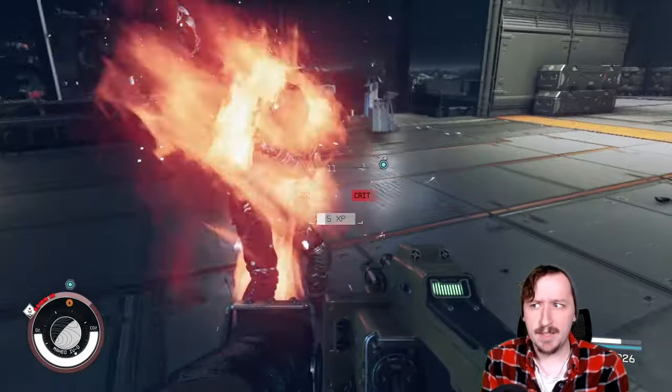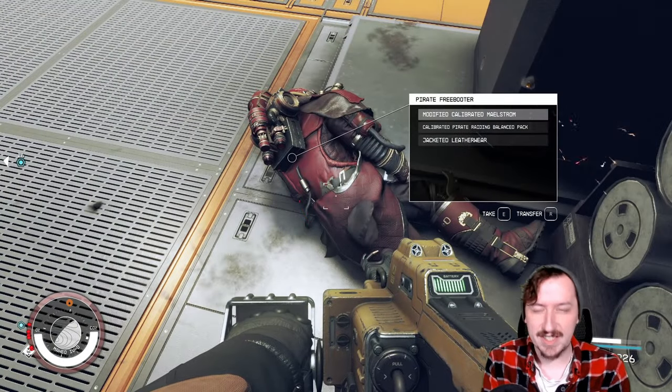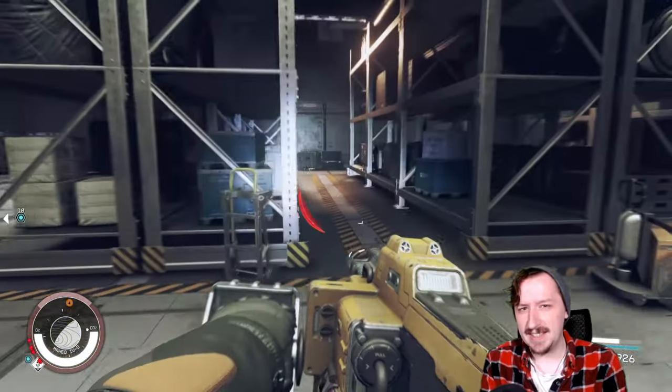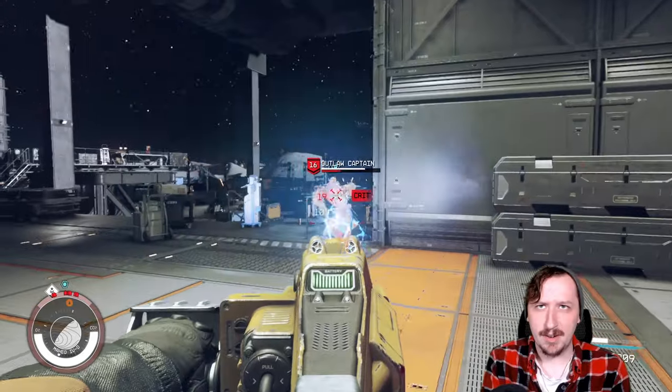The Arc Welder can appear fairly early on into the game. Usually I find these in chests, laying around work sites, construction sites, mining facilities, anything like that. They're very often in very large boxes where a lot of heavy weapons are usually placed.